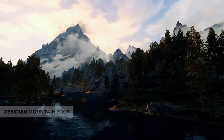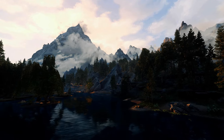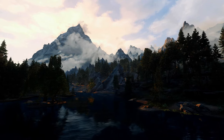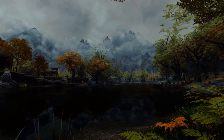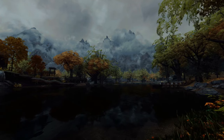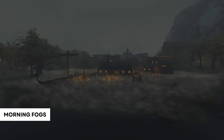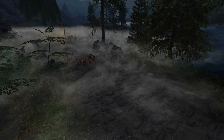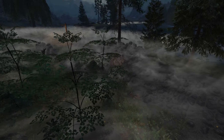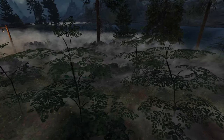The next one is called Obsidian Mountain Fogs, which increases the amount of mountain clouds, giving the mountain ranges more depth and mystery. This plugin comes from the Obsidian Weathers mod so it can be used alongside any other weather mod of your choice. And then we have Morning Fogs, which adds beautiful rolling fog to the lakes and rivers around Skyrim. If you are going to use this mod you should also install the patch linked in the description, which will remove the blocky seams from the fog to create a more natural look.